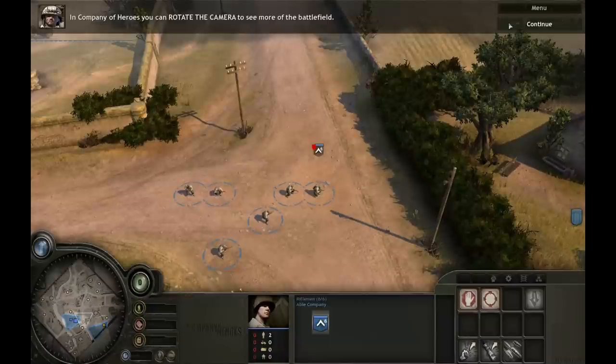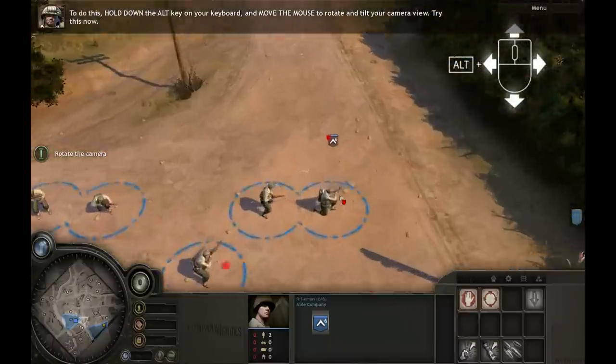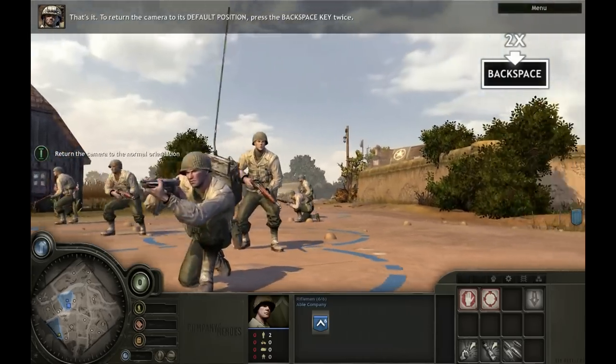In Company of Heroes, you can rotate the camera to see more of the battlefield. To do this, hold down the ALT key on your keyboard and move the mouse to rotate and tilt your camera view. To return the camera to its default position, press the backspace key twice.